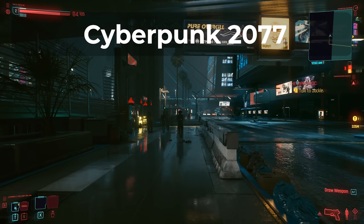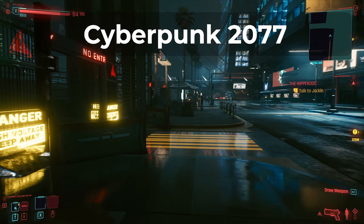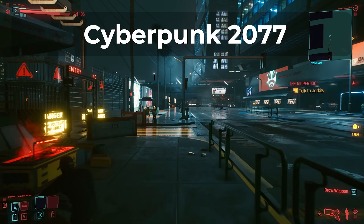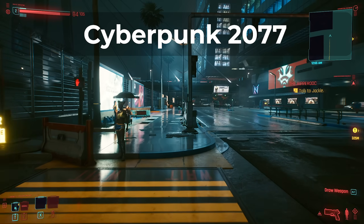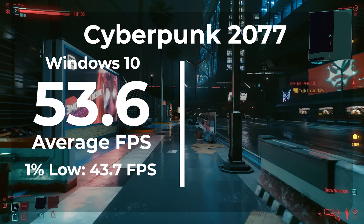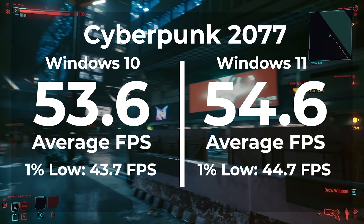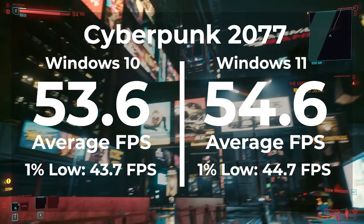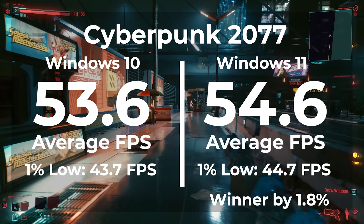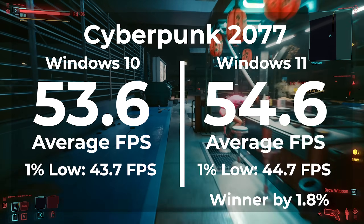The next game is Cyberpunk 2077, tested exactly the way I would play it — with RTX and DLSS both on balanced. RTX hurts the frame rate but looks great, while DLSS helps recover some of that loss. With Windows 10 we got an average frame rate of 53.6 and a 1% low of 43.7. Switching to Windows 11 we got 54.6 average and a 1% low of 44.7 — a 1.8% benefit for Windows 11, which at lower overall frame rates makes a pretty big difference.